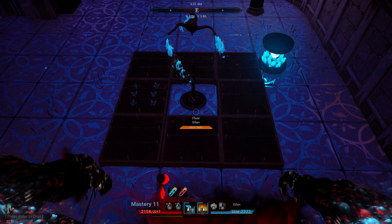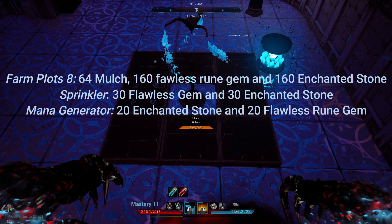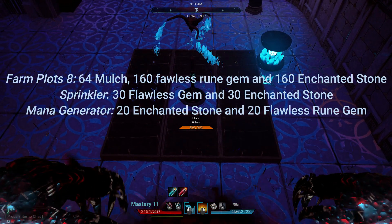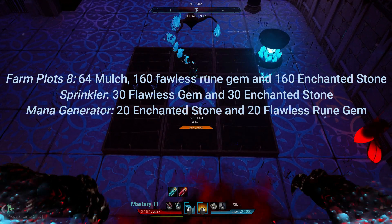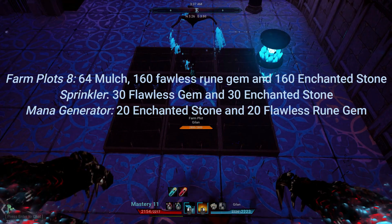This is the setup we will be making today. All the materials you will need for the 8 farming plots, mana generator, and sprinkler will be on screen and also listed in the description below. You can pause right here for the materials.